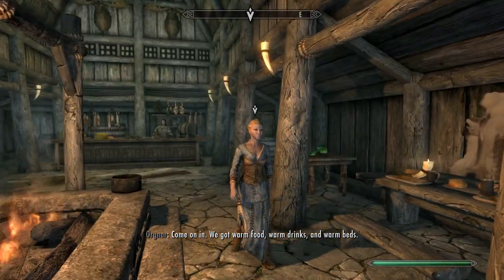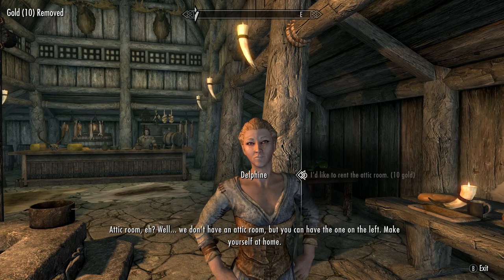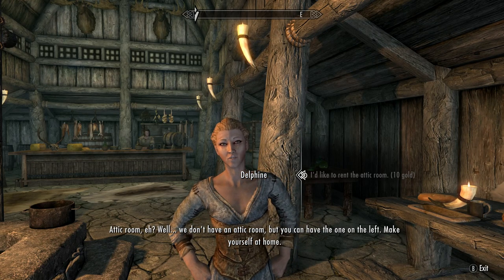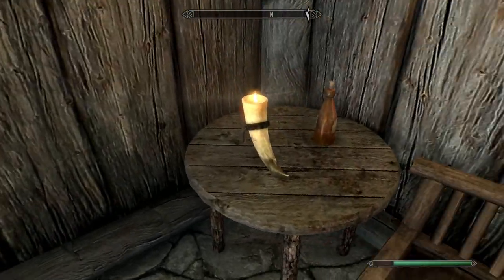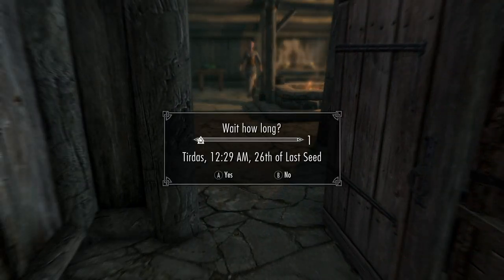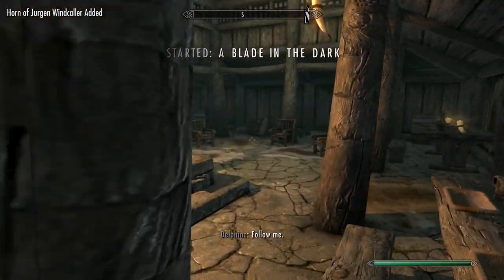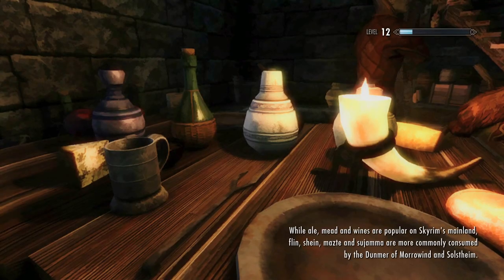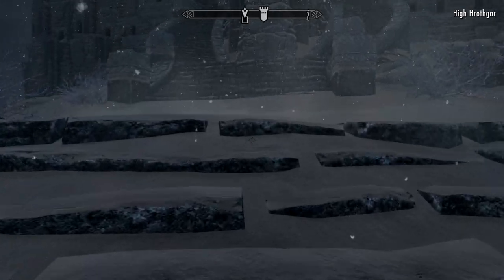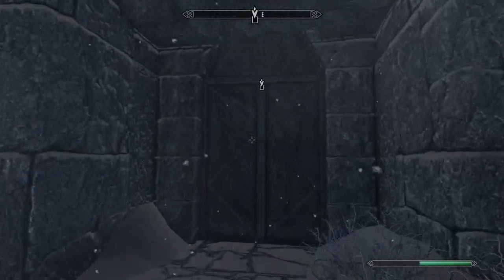Come on in — we got warm food, warm drinks, and warm beds. I'd like to rent the attic room. Attic room, eh? Well, we don't have an attic room, but you can have the one on the left. Make yourself at home. She's going to come in and talk to me. So you're the Dragonborn I've been hearing so much about. The Horn of Jurgen Windcaller — I do not want to follow you right now, Delphine. I really don't want to do this right now. But I do want to return to the Greybeards and give them the Horn of Jurgen Windcaller and finish this quest. I believe it's activated another quest — A Blade in the Dark. Don't want anything to do with that right now.